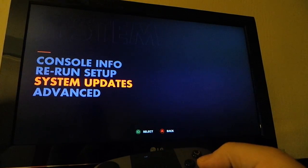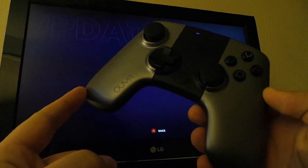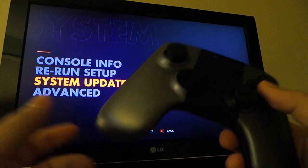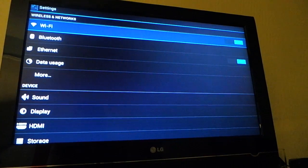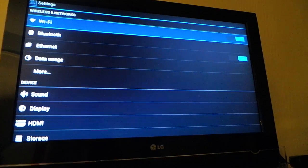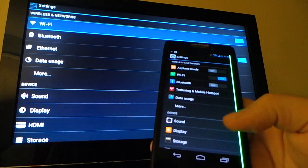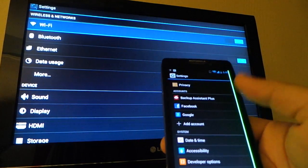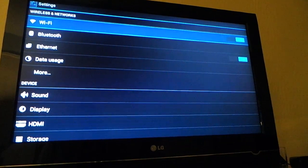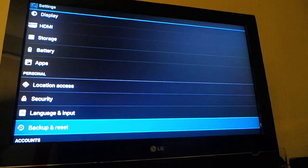Rerun setup is basically like a factory reset. System updates — our console is up to date. When you get the brand new retail OUYA, you're going to need to run a system update right away, but it does it automatically and it's super quick. Then Advanced — does this look familiar? This is your typical Android settings, which reminds you, in case you didn't know, that yes, you are in Android. I've got the Droid RAZR MAXX here — a little bit different because it's Motorola and it's colored up.